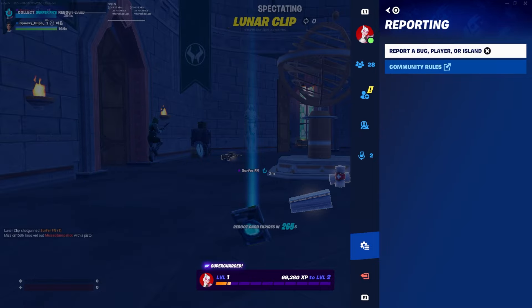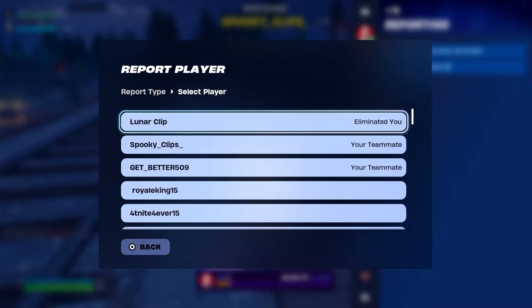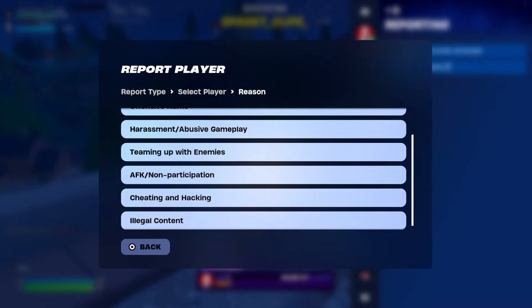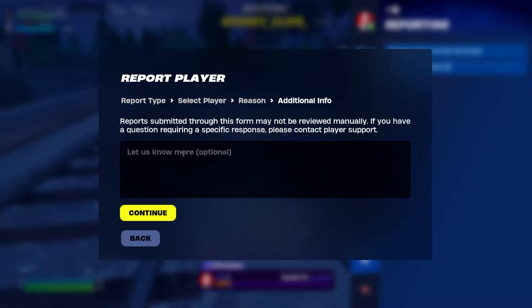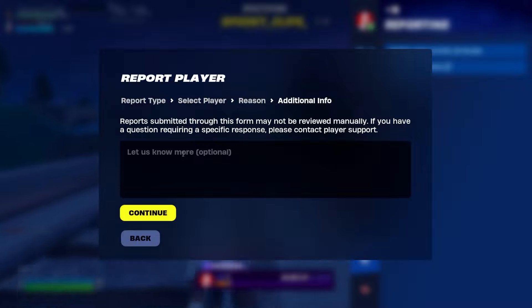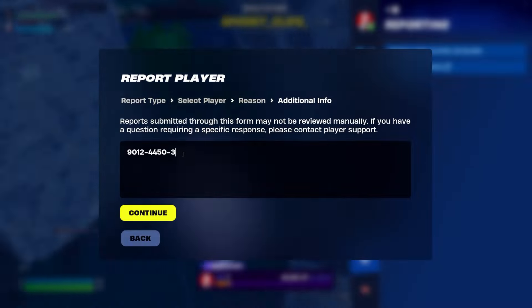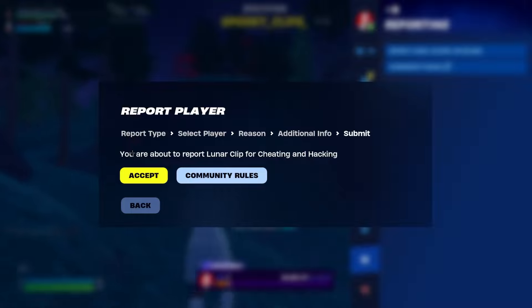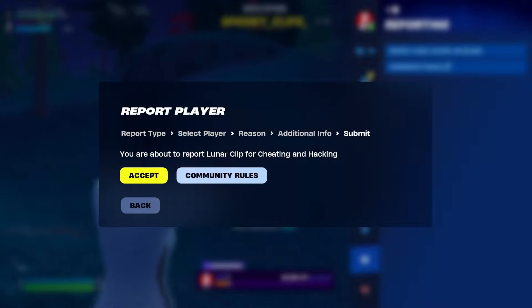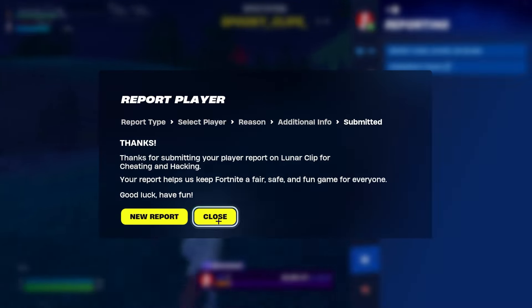Once you get eliminated, go to Report a Bug, Player, or Island once again as we did before, and click on Report a Player. Click on the player who eliminated you — for me it's LunarClip, for you it'll be someone else. Then go down and report them for cheating and hacking. Now this is where you're going to type in an Epic Games employee code — make sure you do this step perfectly because if you type in the wrong code, it's not going to work. This is where most people mess up. Type in 9012-4450-3018. That's the Epic Games employee code. Go ahead and hit Continue, then Accept. It'll send in the report, and there you go — you have gone ahead and done it.